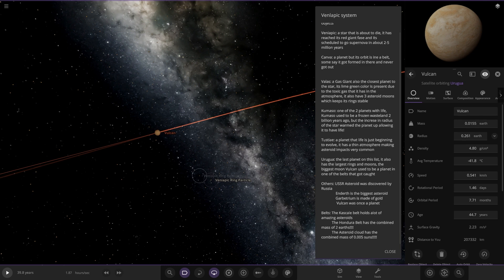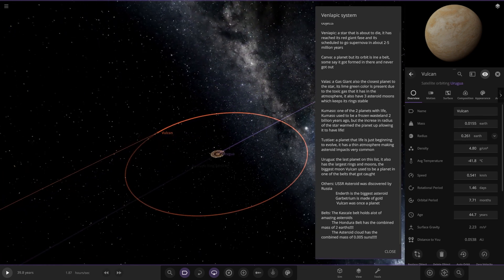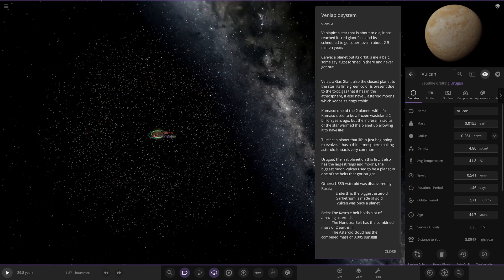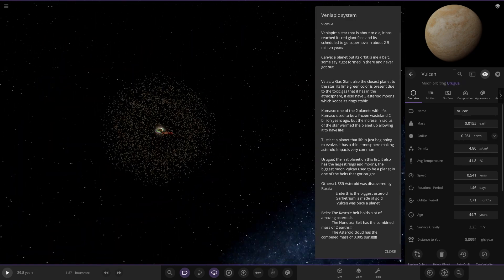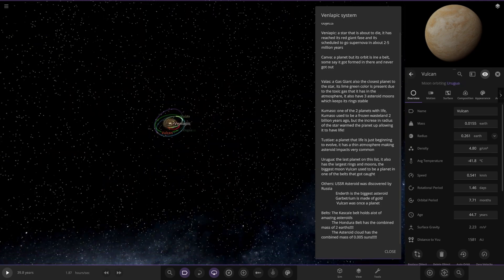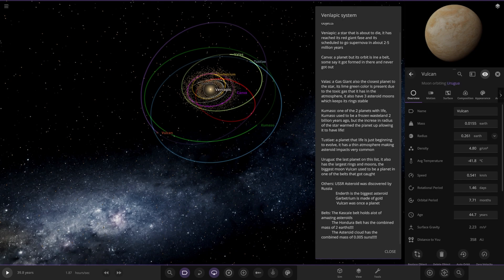What else have we got? Others: there's a USSR asteroid discovered by Russia. Then the belts - it's all just belts, combined mass of two Earths. And the asteroid cloud has a combined mass of 0.05 suns, which I'm guessing is the Oort cloud thing out here. That's in theory what that is, so pretty cool.